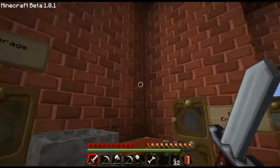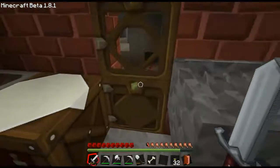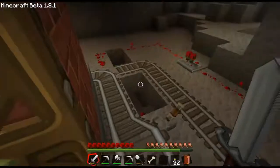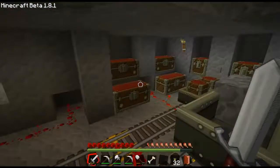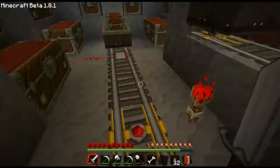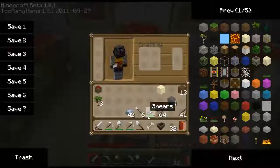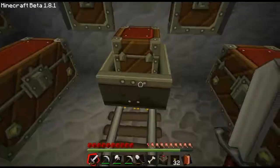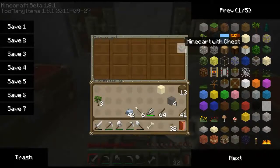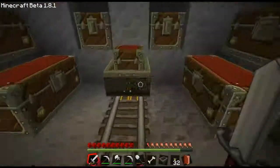I got two entrances — I got storage and I got the mine. Let's go to storage first. You might think this isn't as complicated as the original one I did, and it's not as bad. Let me do this here real quick — putting dirt in and getting items sorted.